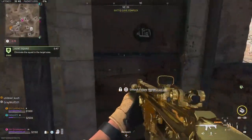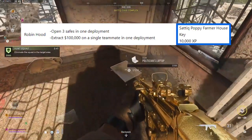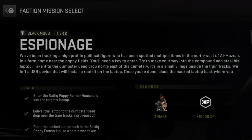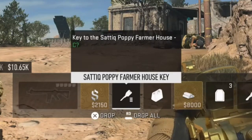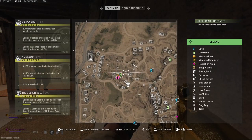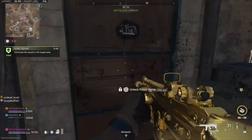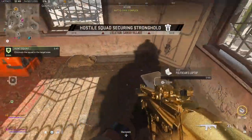The next locked key location is the Satiq Poppy Farmer House. This is the key you get for completing the Robin Hood Tier 3 White Lotus mission. Before you use this key, just know that you do need it for the Espionage Tier 2 Black Mouse mission, so if you plan on doing that mission in the future, save at least one of these keys. The description says it's a key to the Satiq Poppy Farmer House. You need to go to this building in the cluster of houses on the northwest side of Satiq. Coming from the west, it's the house on the left side of the road. Open it up and you'll get a supply box, a politician's laptop, some cash, and some other valuable loot like a three-plate armor vest.